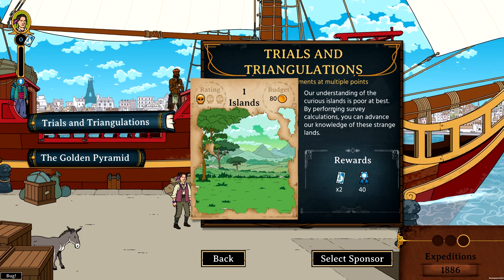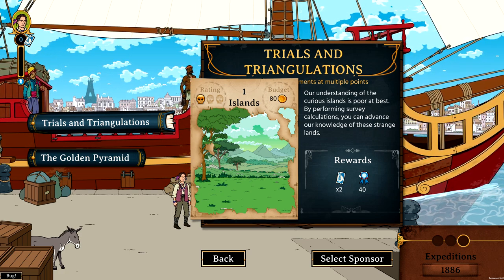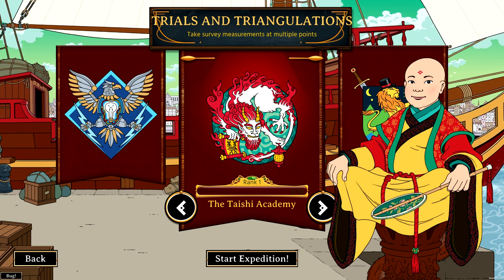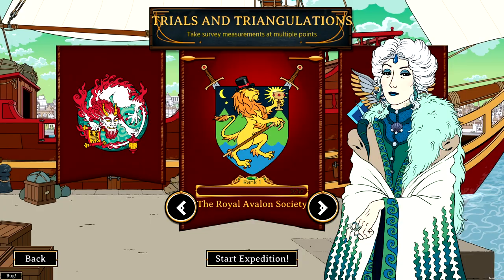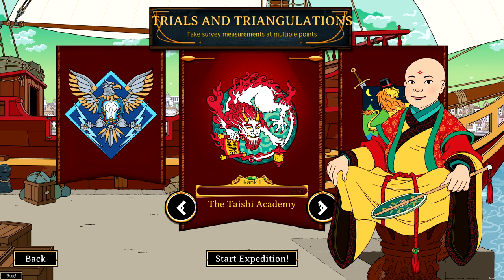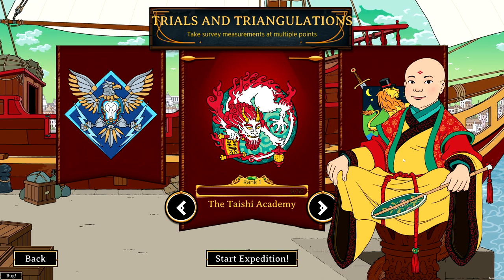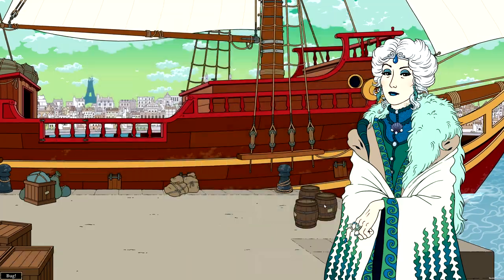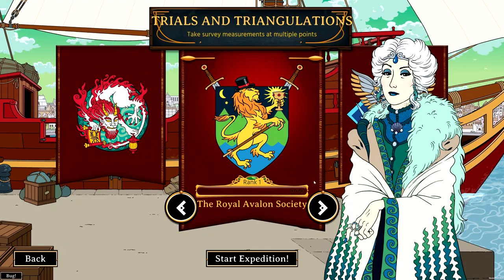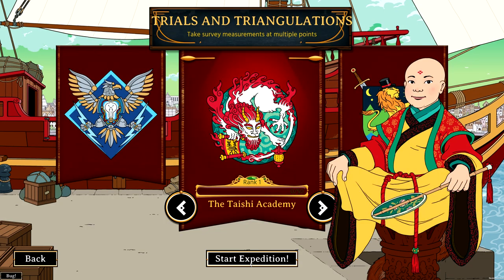The understanding of the Curious Islands is poor at best. By performing survey calculations you can advance our knowledge of these strange lands, which gives two expedition tickets and 40 fame. You can now select a sponsor. Different sponsors have you hunt animals or give different bonuses. We have the Royal Avalon Society, Lux Labs, and the Taishikans, all giving different bonuses. As an anthropologist you would probably go with something exotic. I'm going to start with the Taishi Academy.